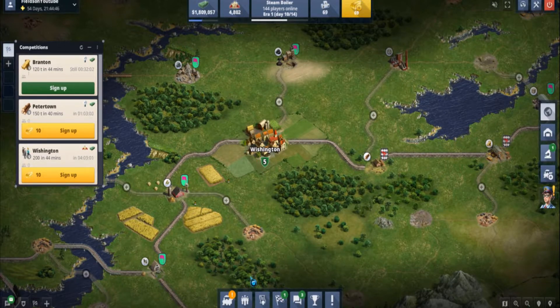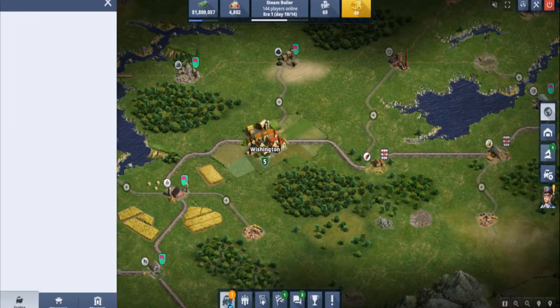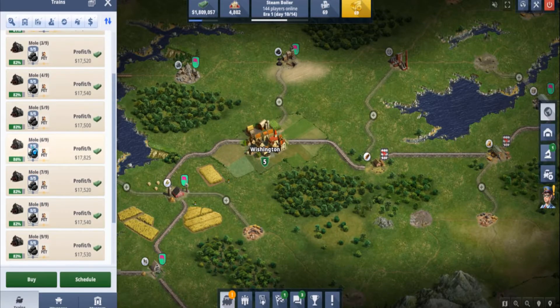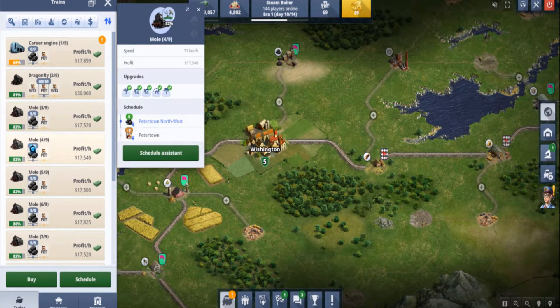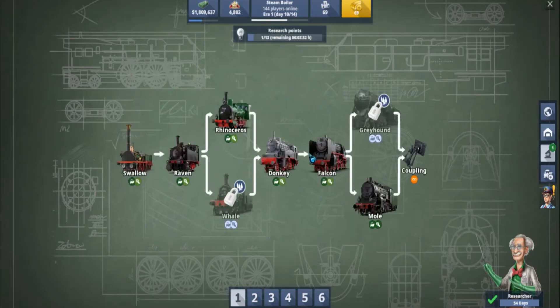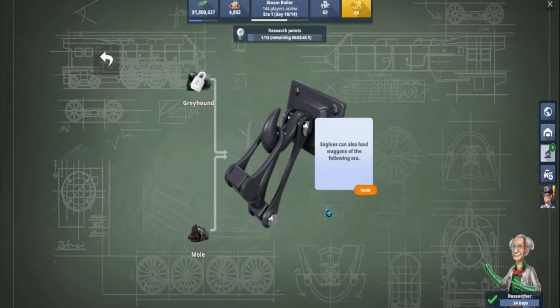For day 9 updates, all the trains are now the Mole. As you might have remembered, we did have donkeys. We've gone past the Falcon straight onto the Mole, and now I'm getting onto Couplings.